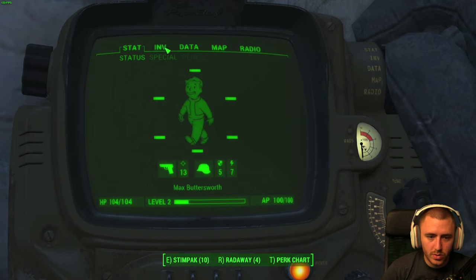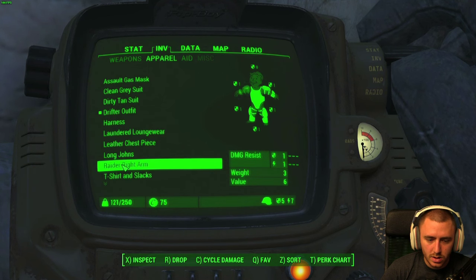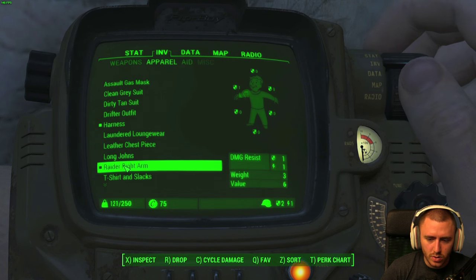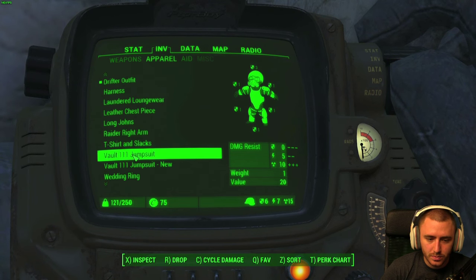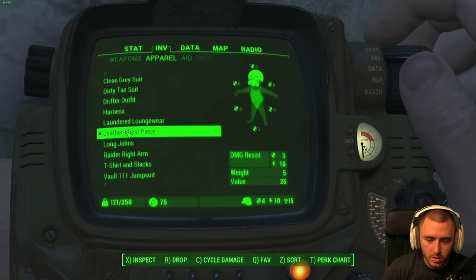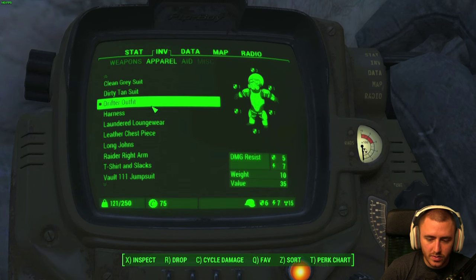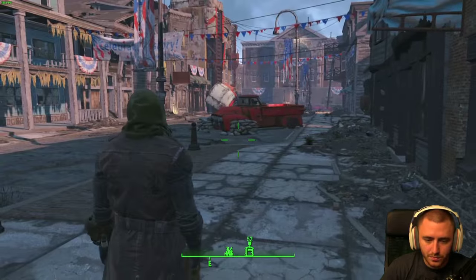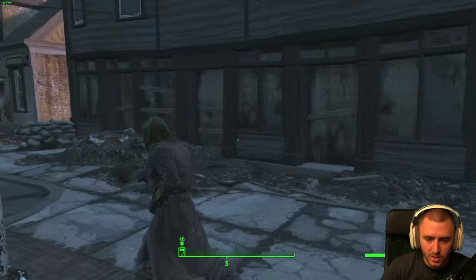Alright hang on, we got some new shit. Drifter harness — I don't wanna wear the harness. Raider right arm — can we wear that together? No. Assault gas mask — oh fuck yeah! Leather chest piece — wait, what does this do? 4, 10, 15 — 6, 7, 15. There we go, oh we look fucking badass. Put our gun away for a second — oh my god, we look fucking awesome. Hell yeah.